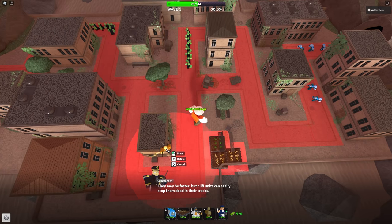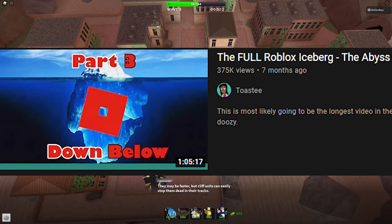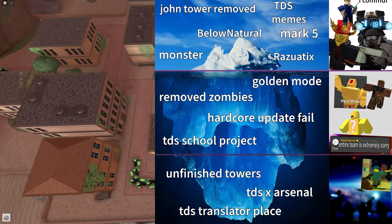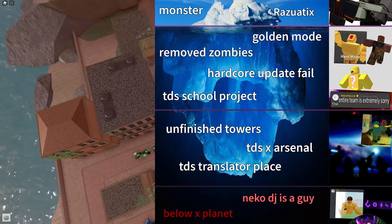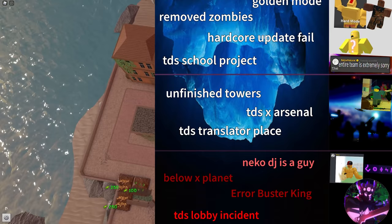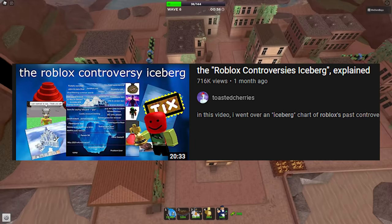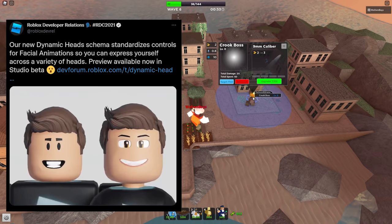I'm going to explain the iceberg format: the top of the iceberg is the most well-known stuff that pretty much everybody talks about, and as you go down each level it gets to less and less known stuff. At the bottom are the most interesting and least known topics. I decided to make this solely based on Tower Defense Simulator rather than Roblox in general — maybe I'll do that later — but for now TDS is what I chose.